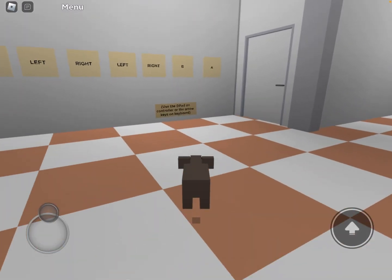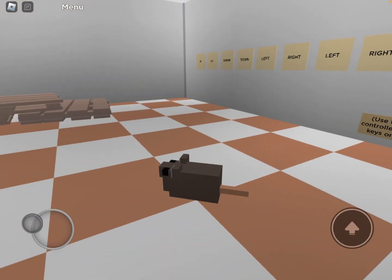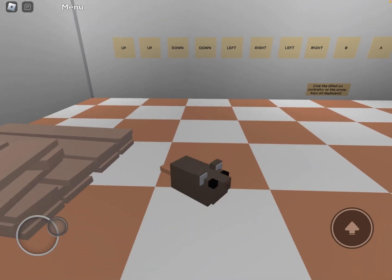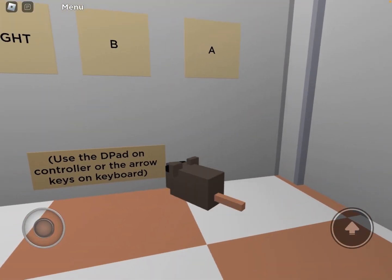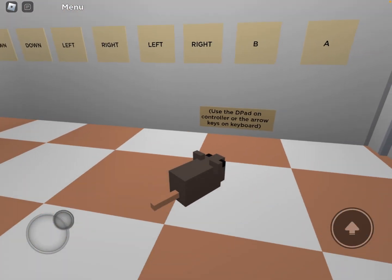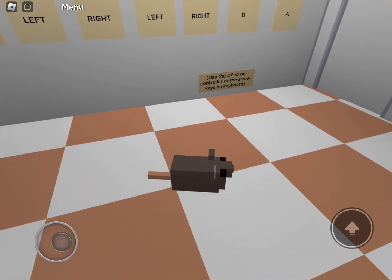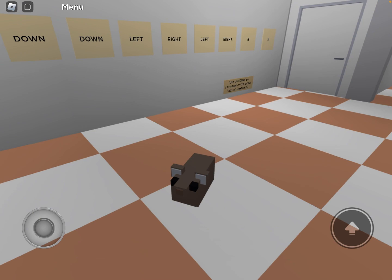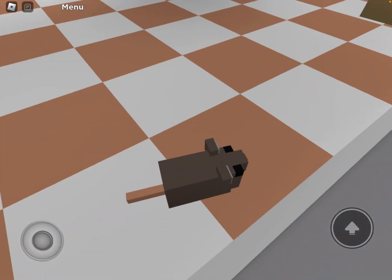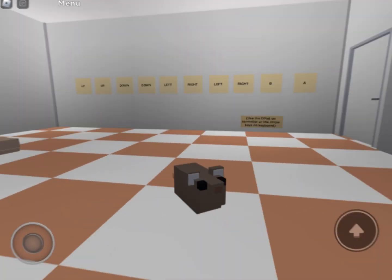Go over here behind these boxes right here and you're gonna see this — there's the door right here. What you're gonna need to do is input: up, up, down, down, left, right, left, right, B, A. You have to be on a laptop, PC, or any type of keyboard, or you could use an Xbox controller, which I don't have so I cannot do this. But that's something I found out — see you on the next video.